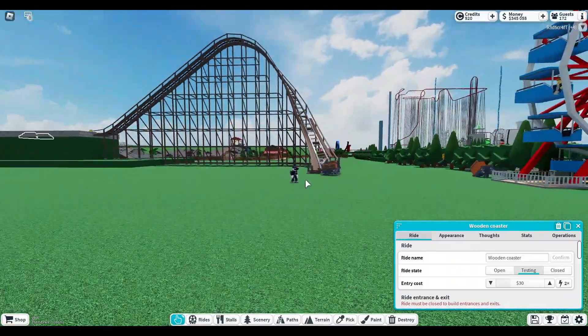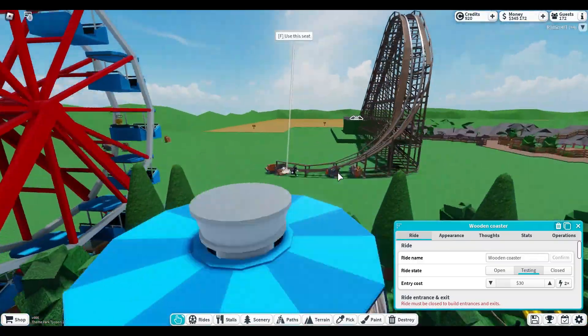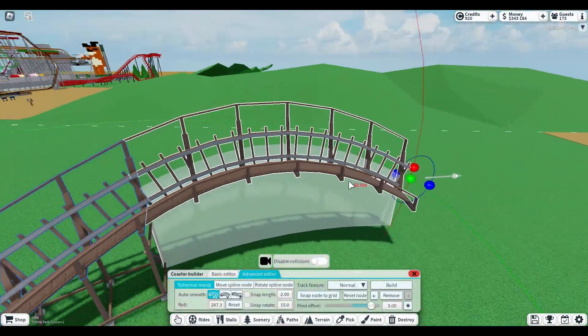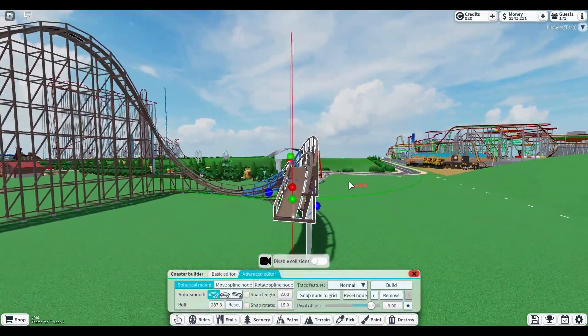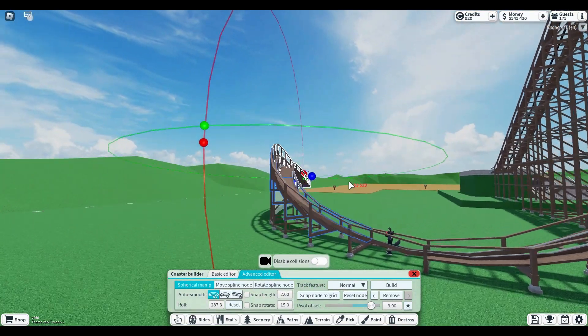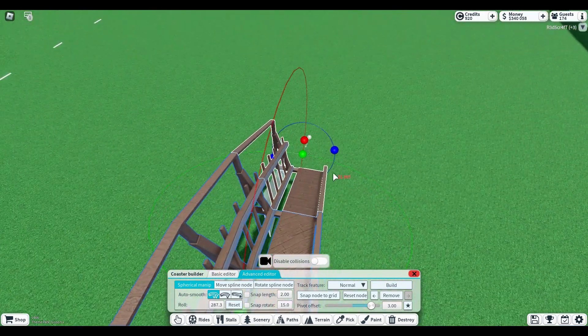I mean, it's not terrible — it's definitely not terrible, it could be much worse than it is. I think something like that will be good. That's very Gravity Group-ish. This is now a Gravity Group boarding coaster, not a GCI.